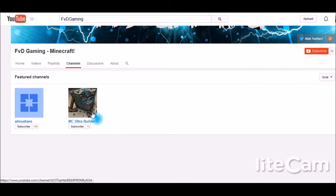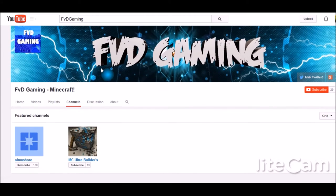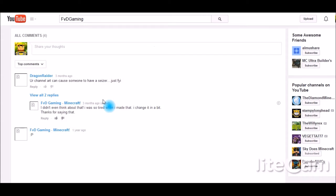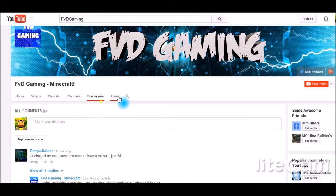Featured channels look good. What you also want to do is add some of the channels you subscribe to. When someone comes to your page and sees who you subscribe to — if it's Minecraft channels — they're going to assume your content is Minecraft-related and funny. People base your channel off of what you watch.